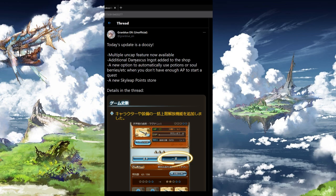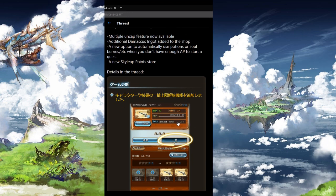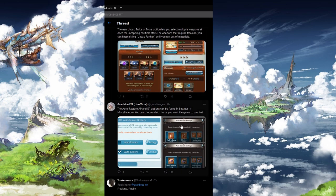There was also other updates in which you can do multiple uncaps at the same time for your weapons. There was additional Damascus Ingots added to the shop. A new option was added in order to automatically use your half elixirs and soul berries.